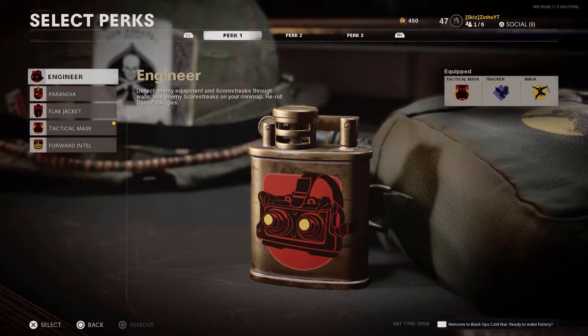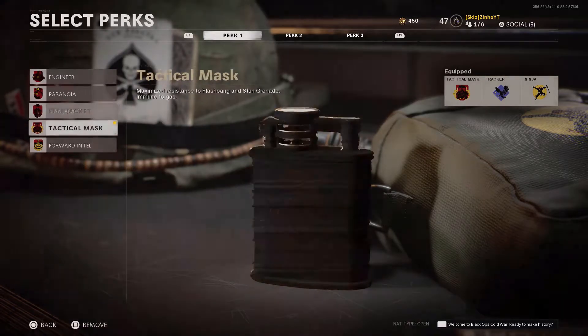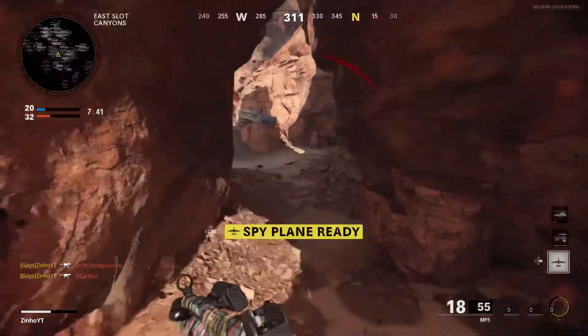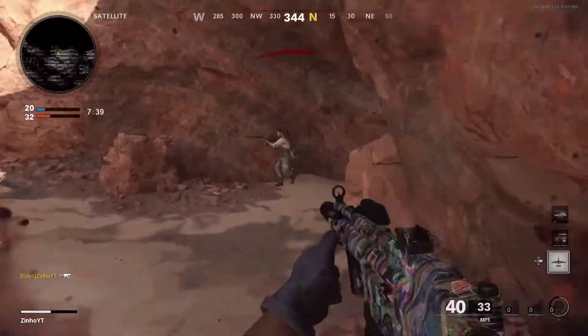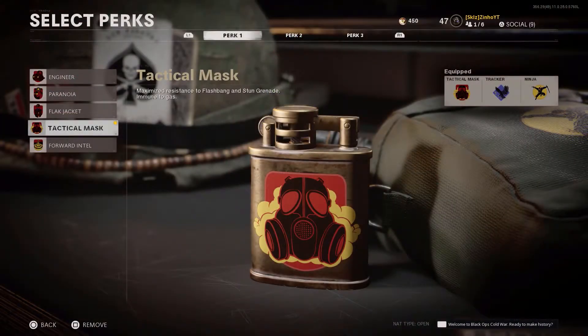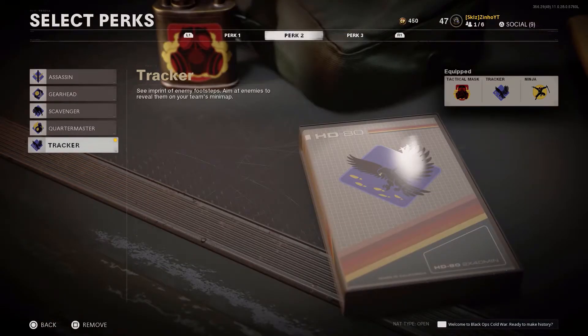Moving on to perks — I'm running Tac Mask for Perk 1. I chose Tac Mask over Flak Jacket because when I'm running and gunning I constantly get hit by stun and flash grenades. Tac Mask is hands down the second best Perk 1 you can use, because stun grenades in this game are extremely annoying — once you're stunned, you're basically going to die no matter what.